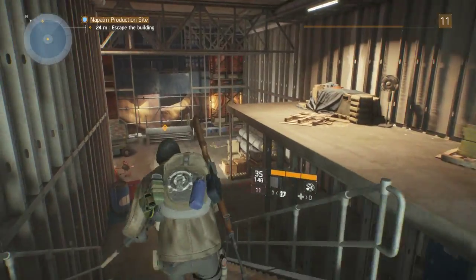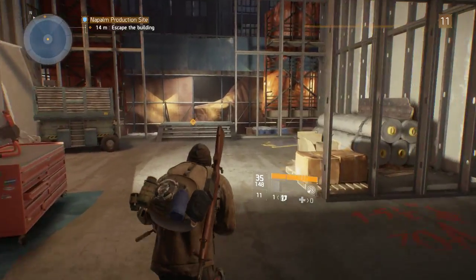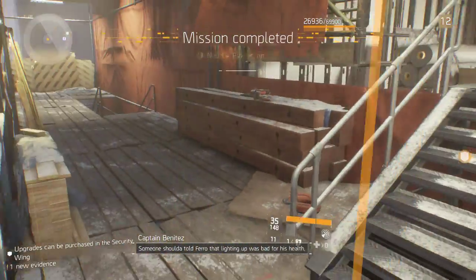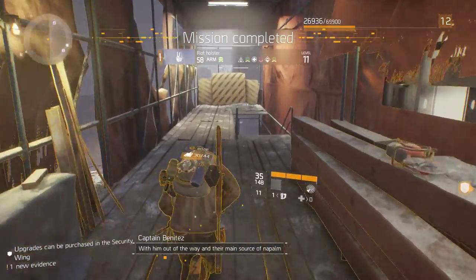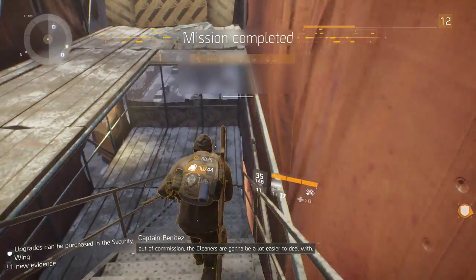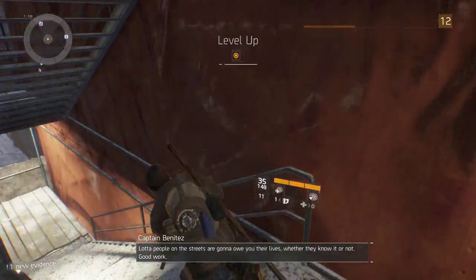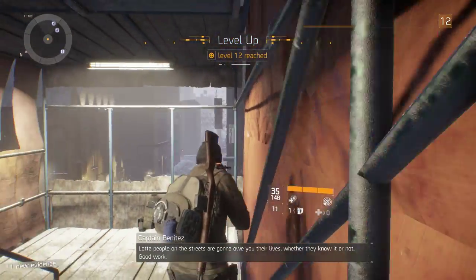Let's escape the building and see what happens. Joe Pharaoh — I'm going to assume that's how you pronounce it. We're done. Mission completed! Lighting up was bad for his health. We leveled up. A riot holster. The cleaners are going to be a lot easier to deal with. Look at that, there's a bunch of items.